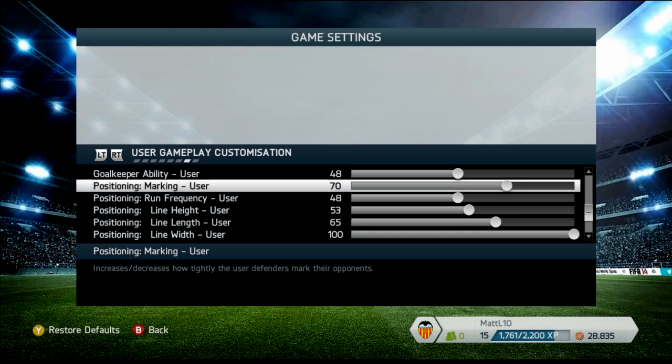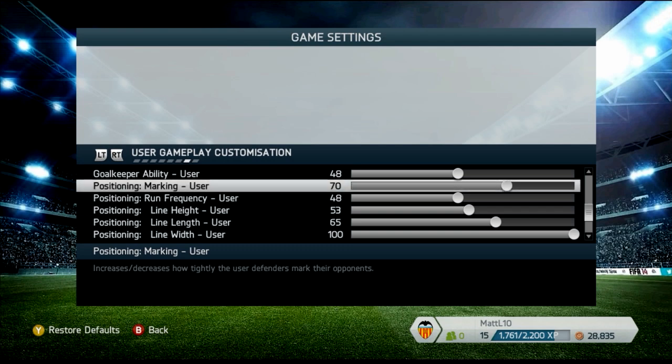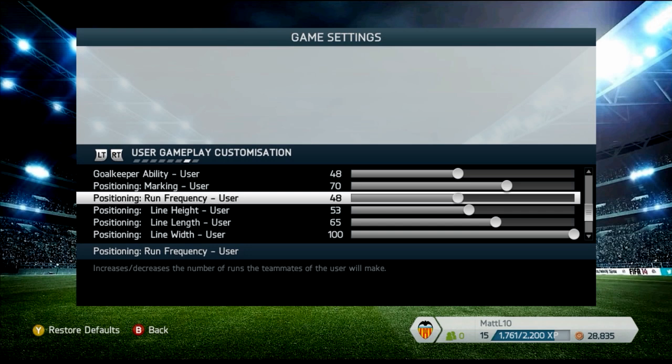Marking at 70 has to be the go-to with this line setup. 70 is perfect because it allows players to follow who they're marking without completely disregarding the player with the ball. Defenders are marking a zone but will also go for the ball, with other players covering nearby opponents. You can't just play the ball to an attacker, have them turn on a dime, and take on the defense. It forces more post-up play — back to goal when high up the pitch.